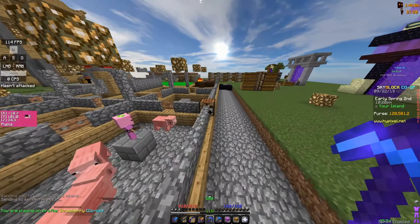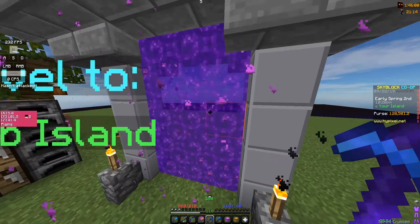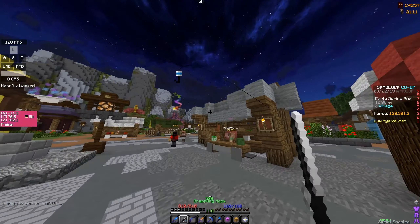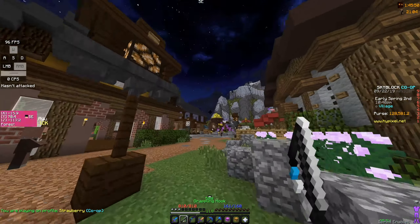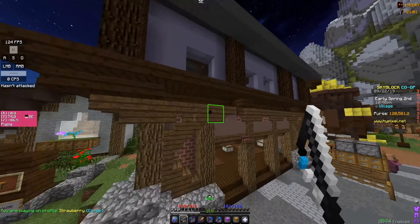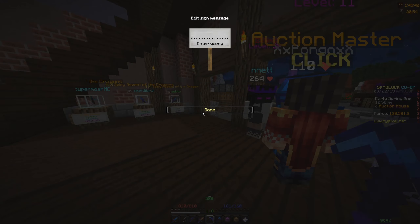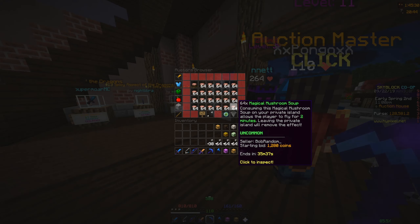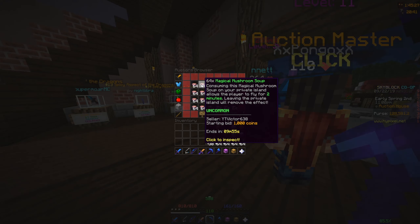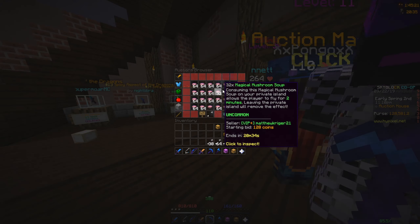The mushroom soup sometimes goes for 500 coins, sometimes 50k — I've seen some go for 50k so it's fairly good if you can get it. It just varies at different times of day. I put mushroom in the auction house search — look, 13 results. If I go to ending soon, 200 is a thousand coins, so there's quite a fair bit of range.